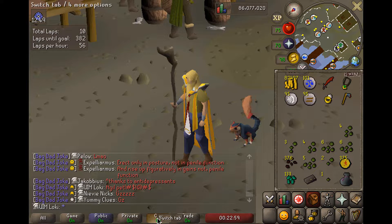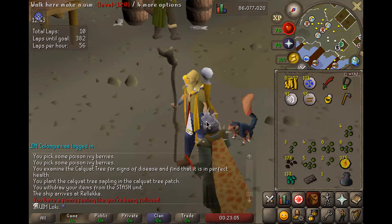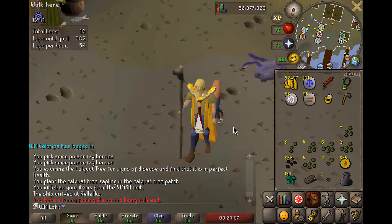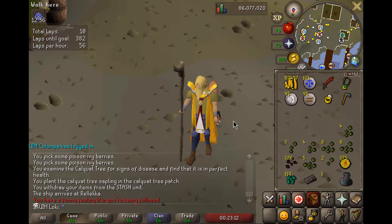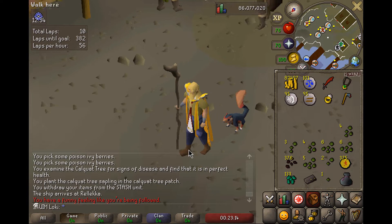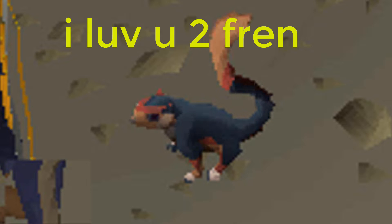Level 88 agility and we're getting a squirrel pet on the Ultimate Iron Man. Since the Darkmire just got released, I think I'm going to go for the Dark Acorn, because the Hallowed Sepulchre is really fun. We'll get the Dark Graceful Set and the Dark Acorn too. It's when you least expect it, and it's just such a great feeling.